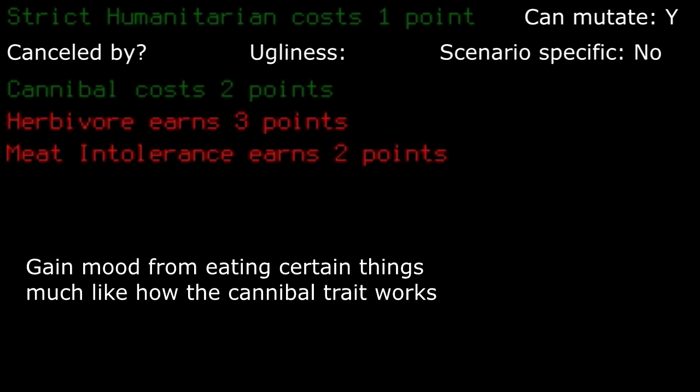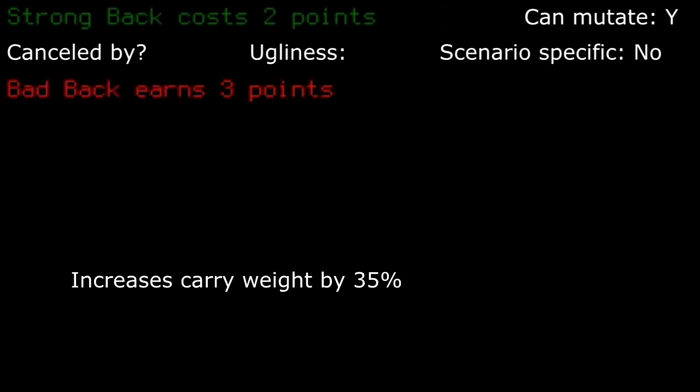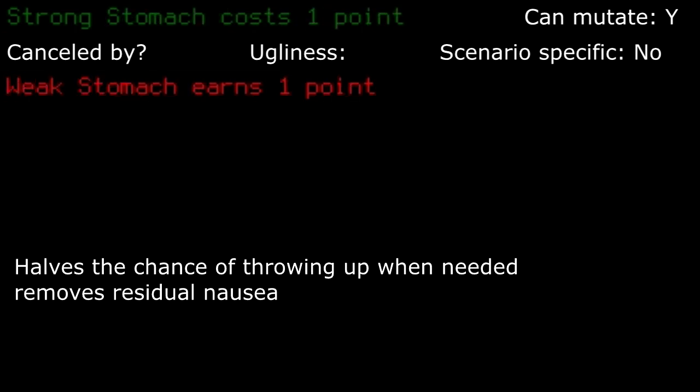Strict humanitarian: I don't really find myself using this trait at all, as the consumables that work towards this are fairly obscure. I'd pass this one up. Strong back: I don't end up taking this one as often as I used to with the change in inventory storage. You usually end up running out of storage room, but it does have some usefulness in melee combat and keeping weight from throwing you off balance if you forget to take off your backpack. Strong stomach: I don't usually take this, but if I did I would probably take disease resistant and poison resistant to keep down dirty water from random pools.